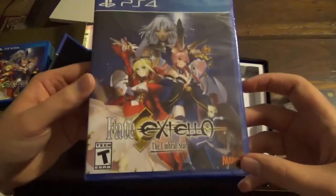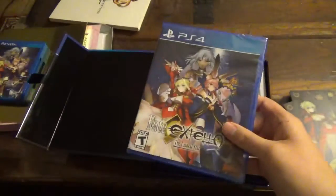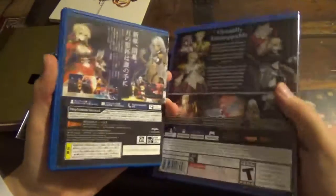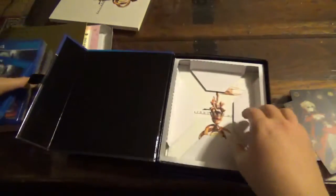Here's the game itself, which like I said has a manual inside. You can definitely see the comparison between the Japanese and English versions — they didn't alter the artwork in any way. The back is slightly different and includes more characters on the PS4 version. It shows Nero's Regalia form there.